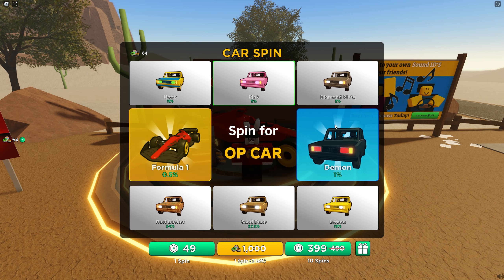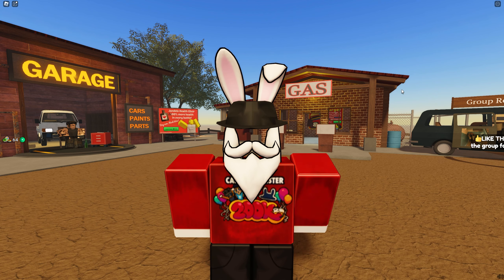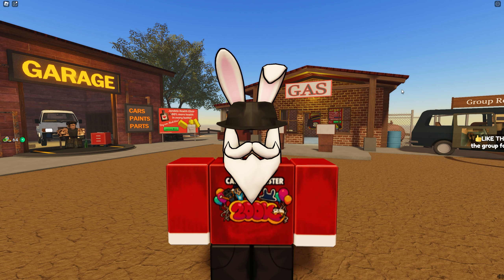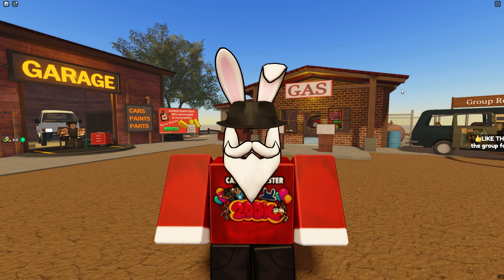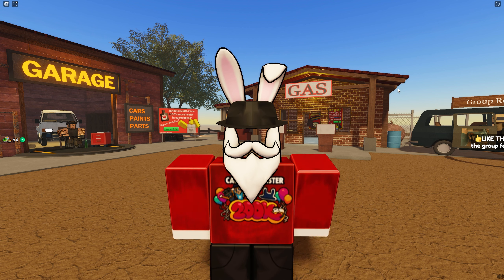There's also a brand new car spin system which will be here for the next week. Inside of it you have a chance of getting not only car skins but also the very rare Formula One vehicle - that's a 0.5 percent chance of getting. There's also a brand new backpack system which allows you to permanently keep items, and they've added a bunch of really rare items throughout the game, one being a ray gun which is a one in one million chance.